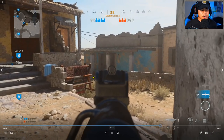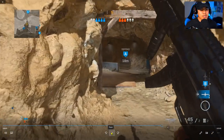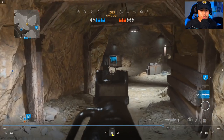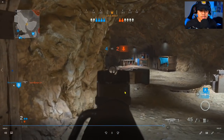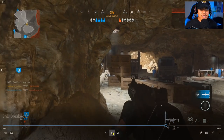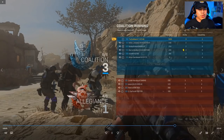Watch my teammate go in front of me — the first thing I do is immediately go into the cave. Why? Nobody's watching the A bomb, so that's my responsibility as a good teammate to cover the A bomb and make sure no enemies come through. That's why we rotate and switch positions. Look at the result: if I did not rotate, the enemy I just killed would have been able to get to the A bomb. Our teammates were able to find the enemies for the final kill.